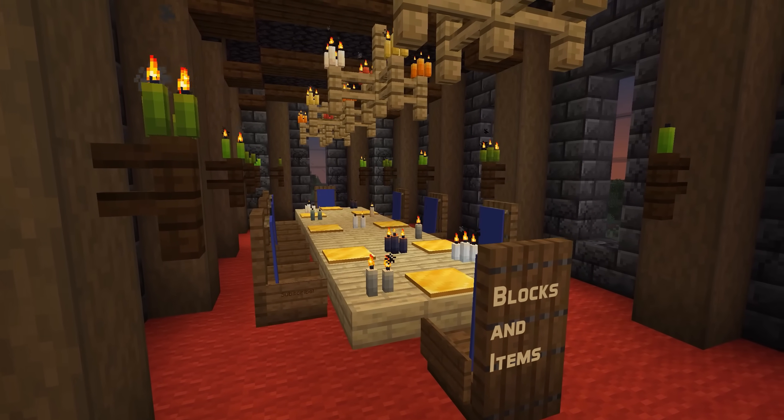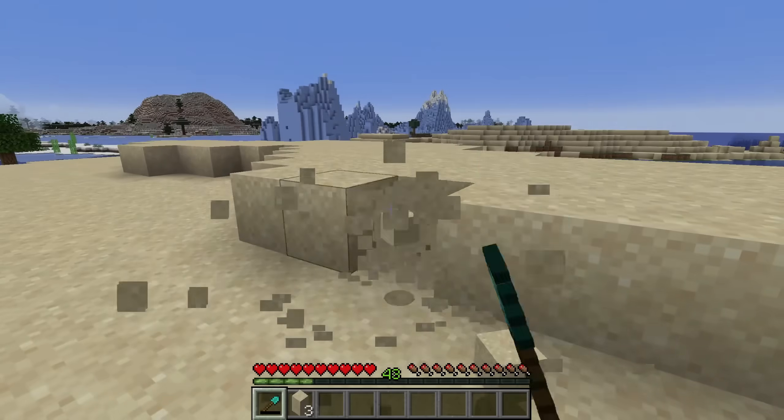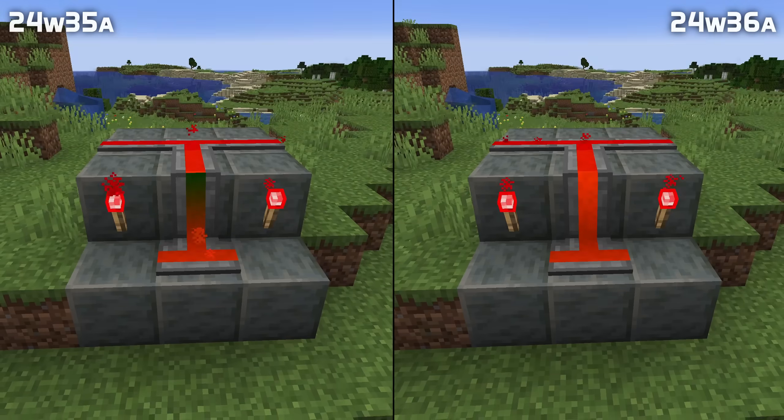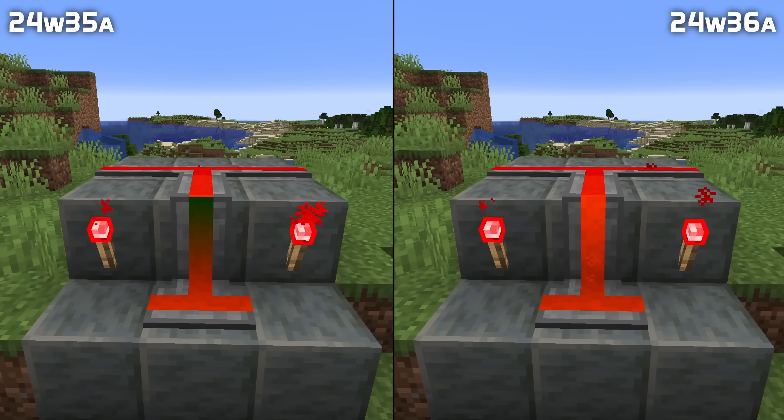In news about block and item definitions, all item models can now use the broken property in model overrides. This was previously only available for Elytra. And redstone wire with a custom model no longer gets tinted green in some circumstances.